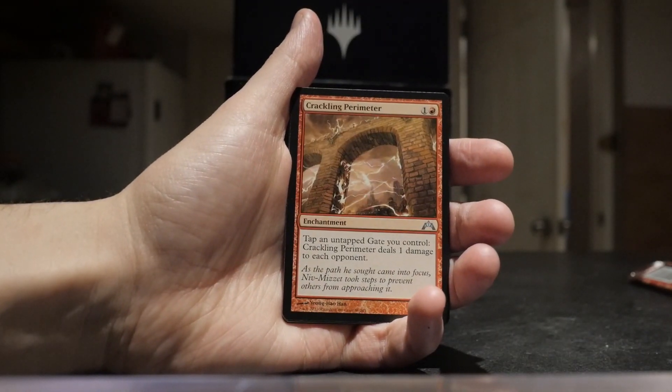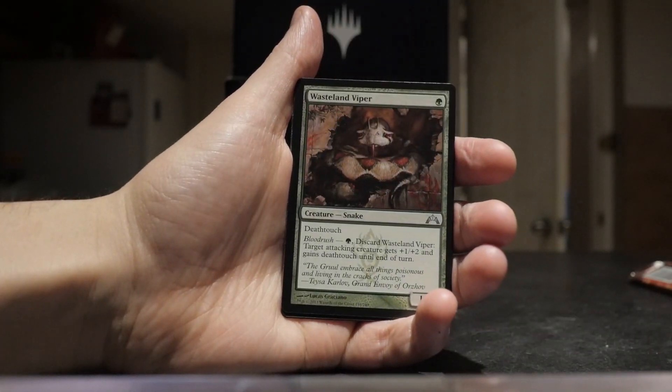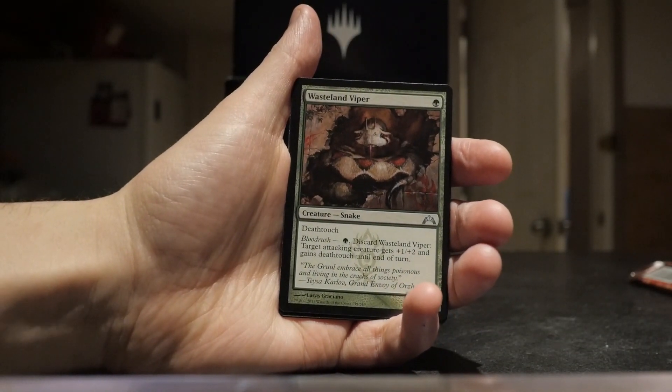That's our first uncommon — a Crackling Perimeter, that's our second — and we have a Wasteland Viper as our last uncommon.